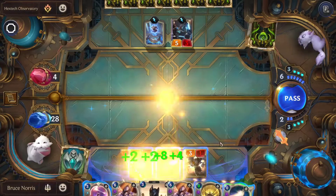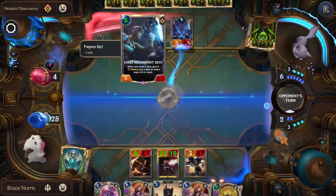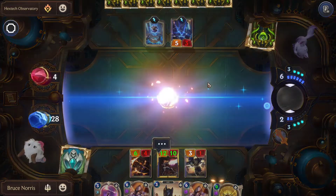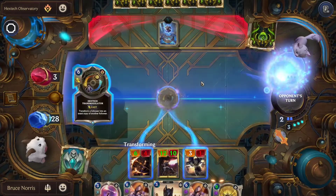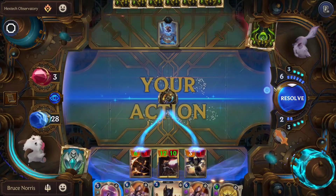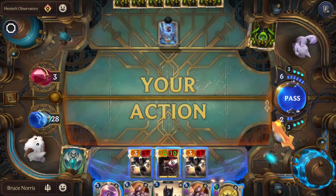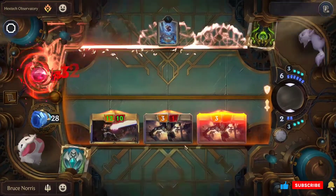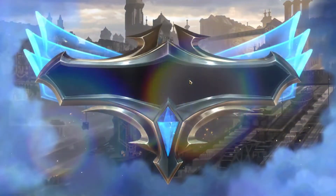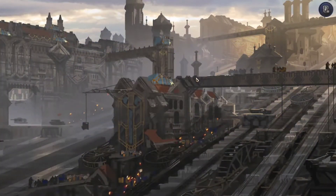This gives us Golden Ages for free. We'll be using Final Spark on Zebby. They use the Transmogulator. We'll be attacking with all three units. In case they had any spells, we could have used Golden Ages. We attack again.